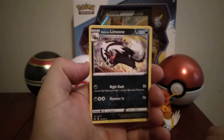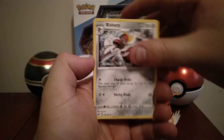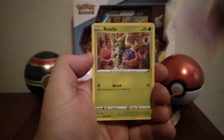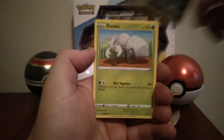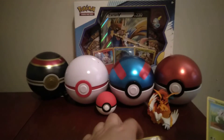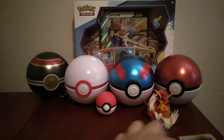That's Linoone — Galarian Linoone. Switch, Biscino, Vulpix, Mooner, Roselia, Marwile. And Durant — is that a rare? Nah, it's just a common. Poopy common.